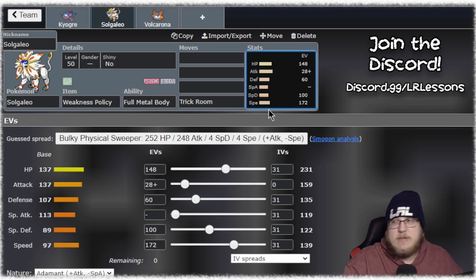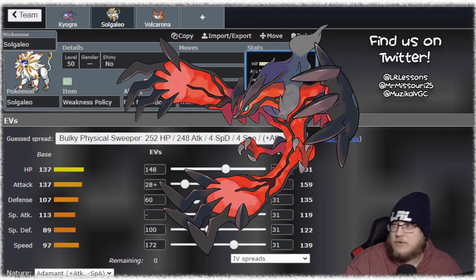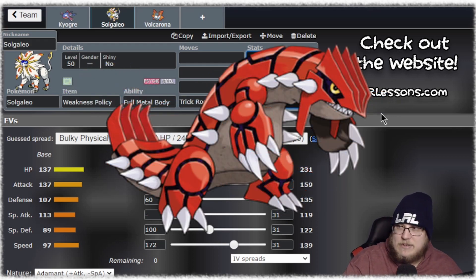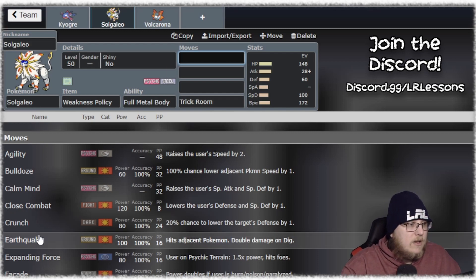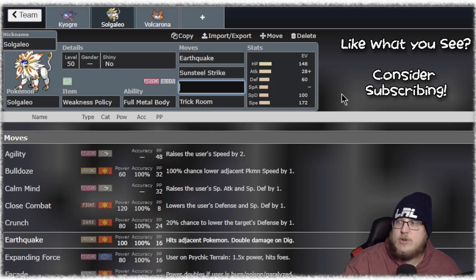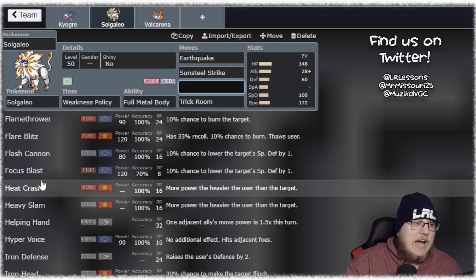You might not think of 139 as a crazy slow good Trick Room speed, but if you look at the format and the way it's developed, anything faster than you is probably fairly common. Zacian is going to be faster than you, Yveltal faster than you, Landorus faster than you, Kyogre most of the time faster than you — Groudon maybe not, but that's what you have Kyogre for. Playing this Trick Room game like you would with Calyrex Ice is really really strong. You can do Earthquake and Sunsteel Strike — both those moves hit the majority of the format fairly well.